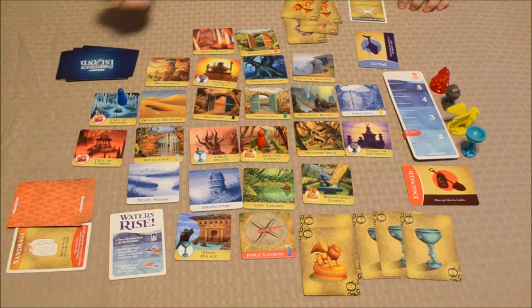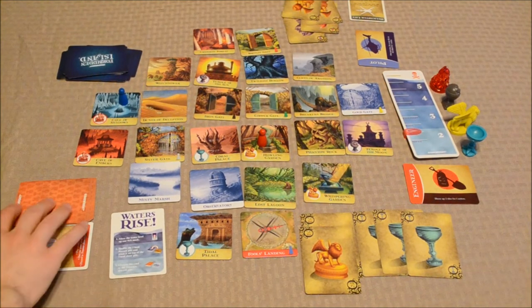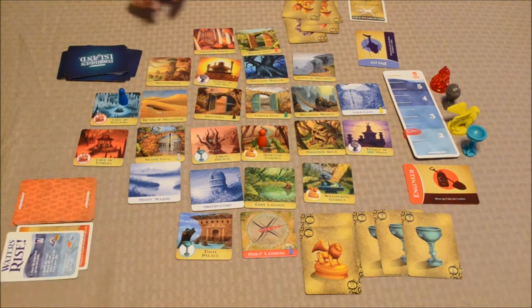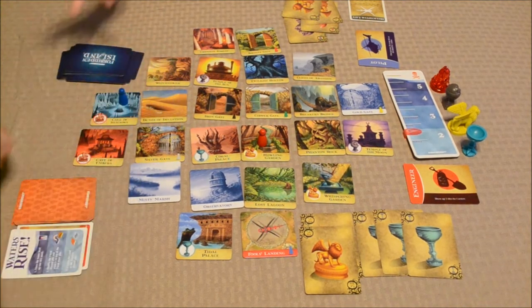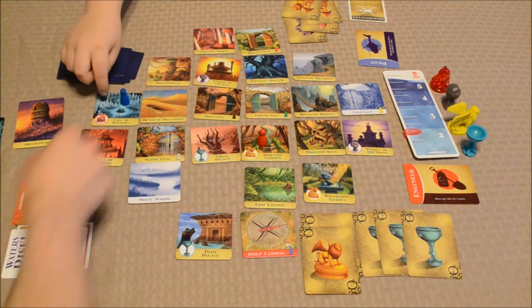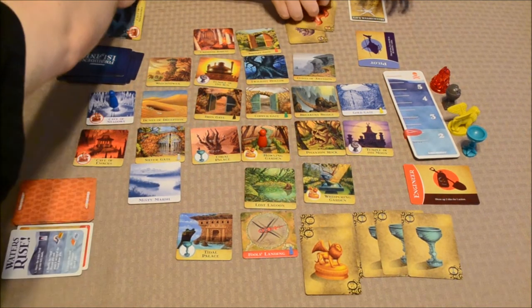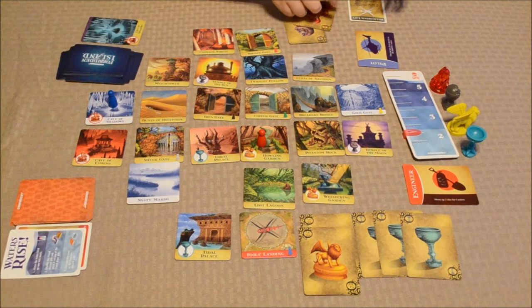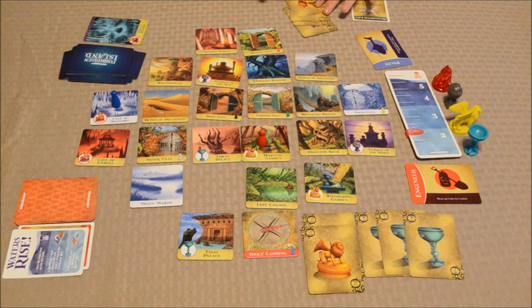The Waters Rise resolution: shuffle the flood discard pile and place it on top of the flood deck. I just saw the top card — it was Fool's Landing, the landing spot we need. After shuffling, discard the Waters Rise card. Now draw two flood cards: Cave of Shadows and the Observatory. The Observatory was already flooded, so that tile is gone. Cave of Shadows — you're right on top of it, but I can shore it up if needed. That concludes my turn.